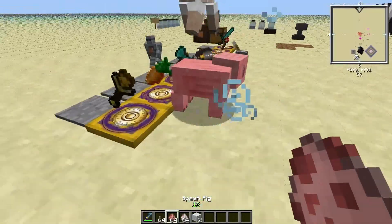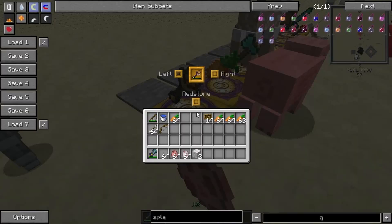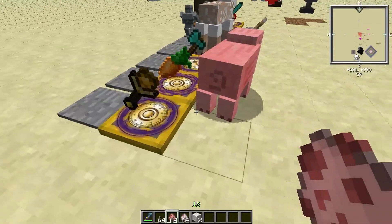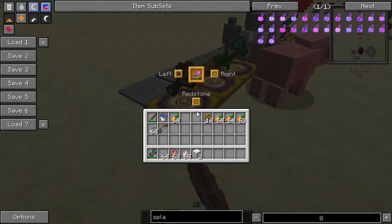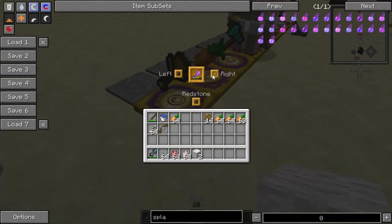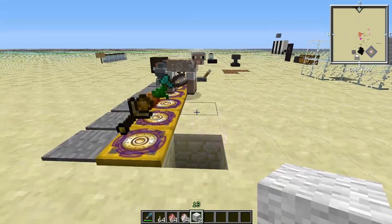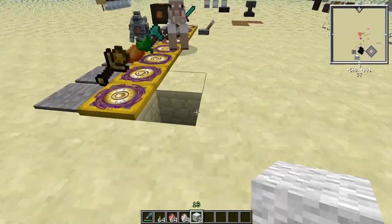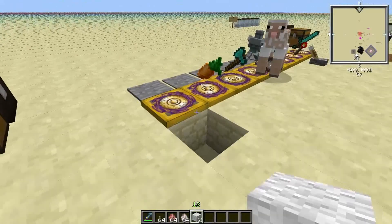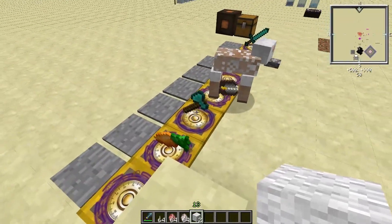You can also breed pigs and other animals. You can even use some items in the table, but be warned, some items have very little durability. As you see, the item broke pretty quickly because it has so little durability.